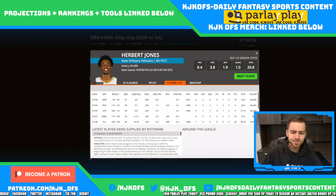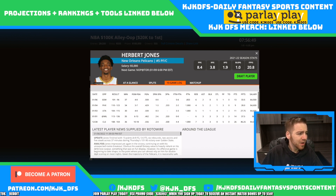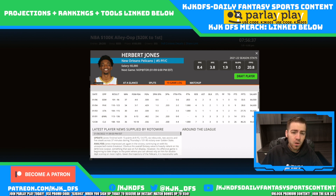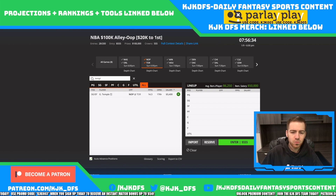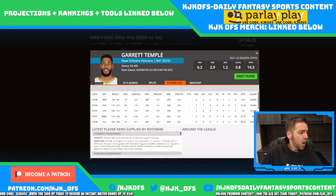Jonas Valanciunas and Herbert Jones could see more usage as well. Herbert Jones has seen his price tag come up to 5k — still respectable but up from the 4k range. With no Josh Hart, he'll get a nice bump in usage so he's easier to click on. Nickeil Alexander-Walker at 3.7 and Garrett Temple at 3.4 are two guys that will get a lot more minutes and grade out as great value plays.